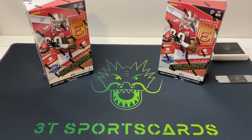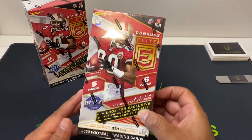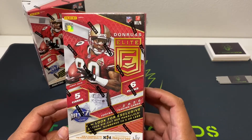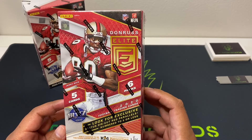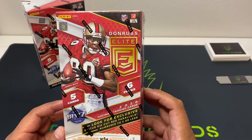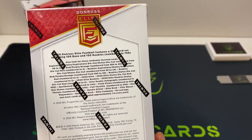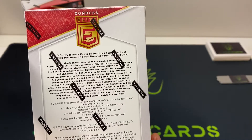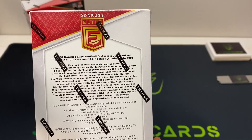Welcome back to 3T Sports Cards. Today we're breaking some 2020 Donruss Elite team walls — never broke them before, pretty excited. Two boxes, five cards, six packs, so about 30 cards all in. Looking for some exclusive status die-cut red parallels, super short-numbered cards like the red die-cut numbered to five, and the Playmaker card — I've seen a few of those, those are pretty nice to pull.